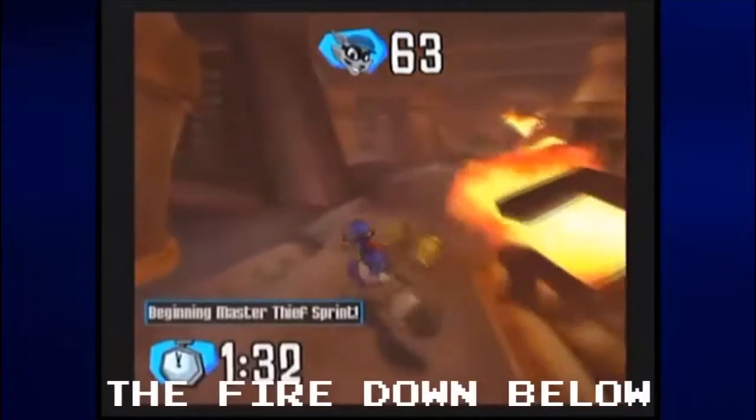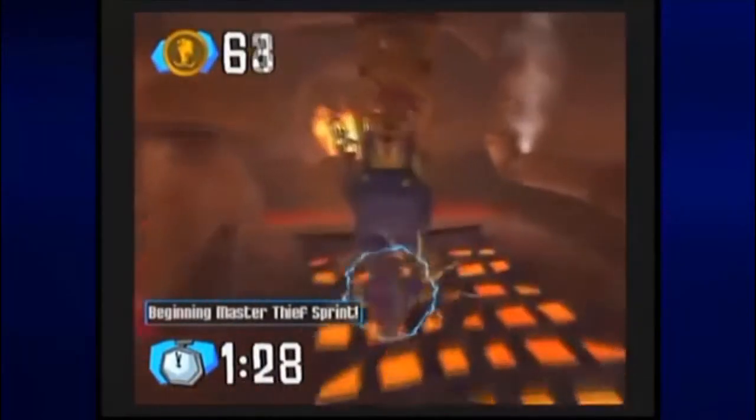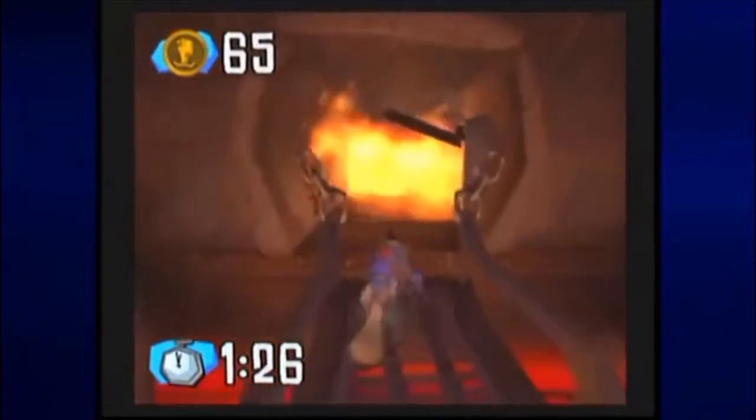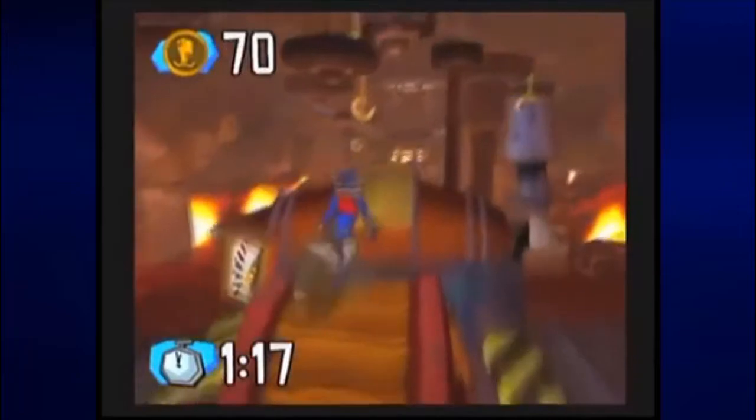The Fire Down Below. For this one, you'll need to be as quick with the spinning wheels as you are with your footwork and your platforming. This is especially true of the last wheel you have to run on, due to that pesky spotlight. Once you're able to get onto the conveyor belts, don't forget to roll!